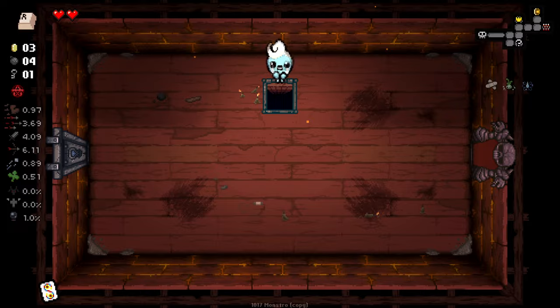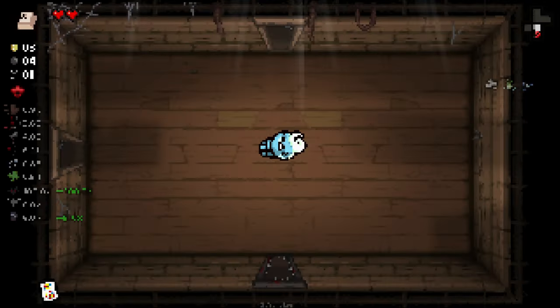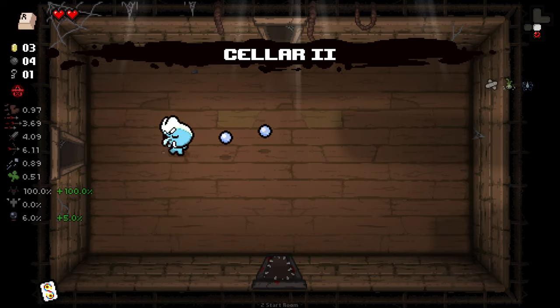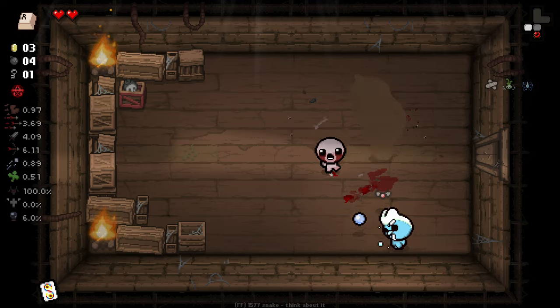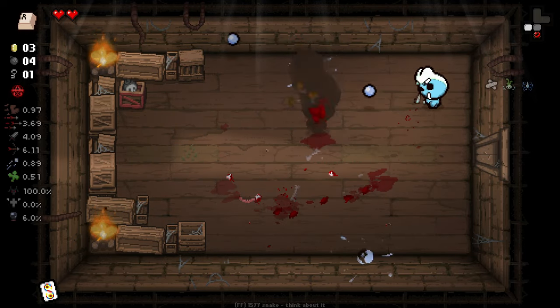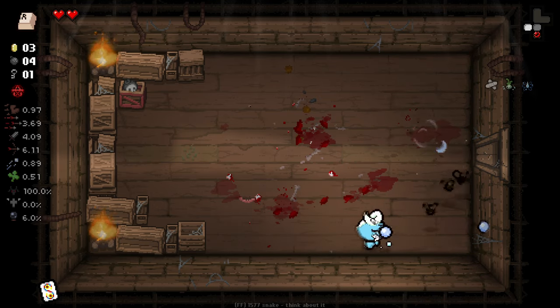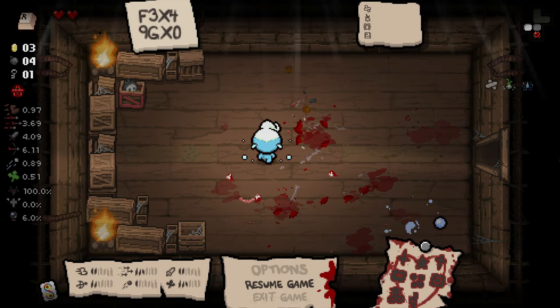I literally haven't seen Isaac run this smooth since playing Repentance only with no mods. Because the modding API in Isaac, as many of you probably already know, just sucks real hard. By the way, if you're wondering why I just gained 5% planetarium chance — I'm using a new mod called Planetarium Chance Expanded. I'll go into the description now to give you an idea of exactly how it works.